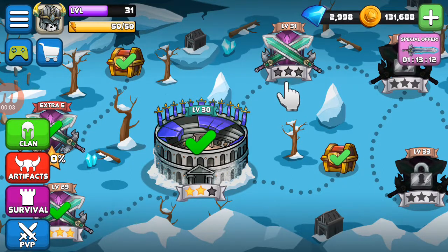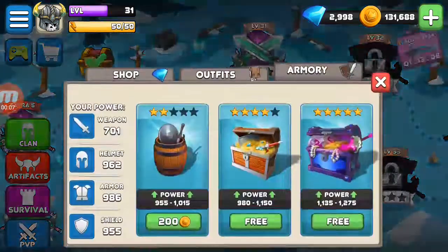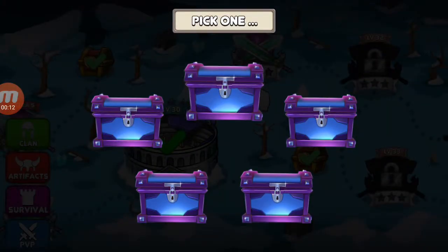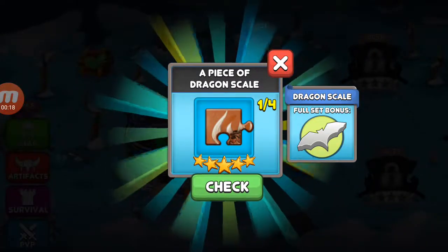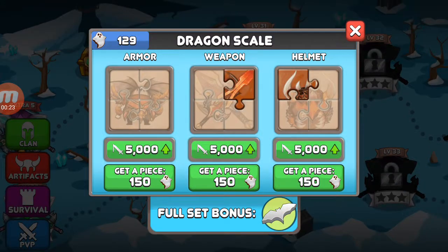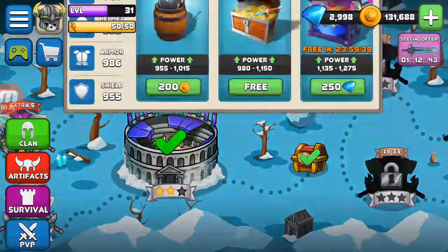Welcome back guys to another episode of Tiny Gladiators! Today the first thing we're gonna do is open up this legendary box right here and see what we get. Hopefully we get some legendary gear — and we got a puzzle piece to the dragon scale! So we got another piece, that's good.